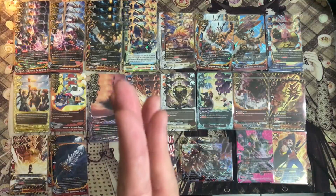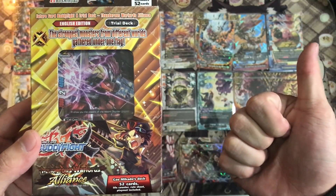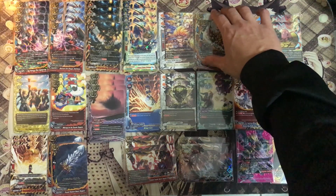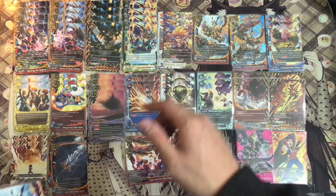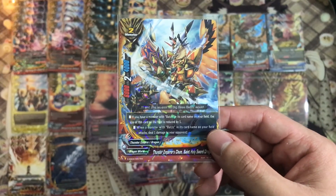This deck consists of one Thunder Alliance trial deck and one Dual Chest plus a bunch of commons and rares from the XBT booster box. You guys can definitely make this deck — it's very easy. I actually recommend this deck to some of my younger players who are new to the Buddyfight game, and they actually had really good results with it.